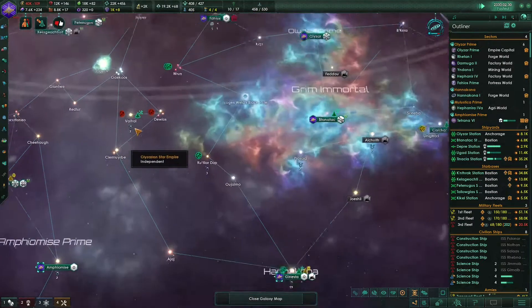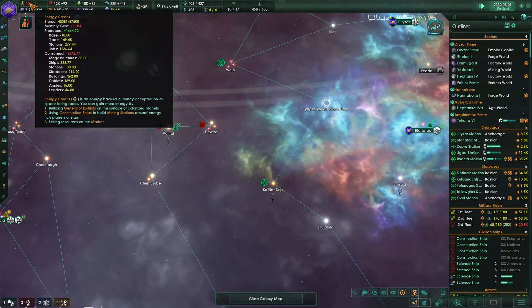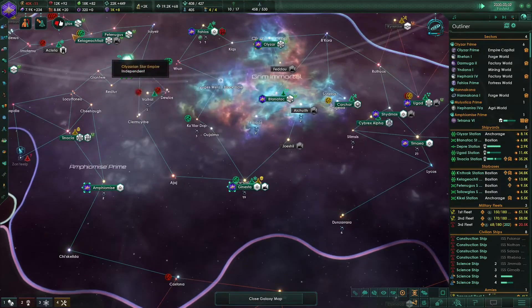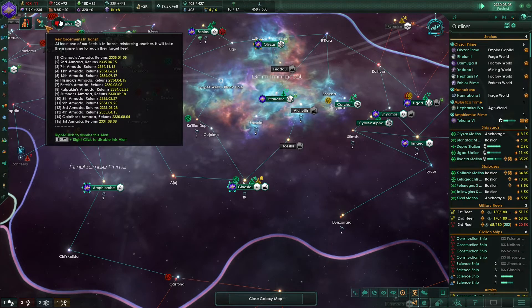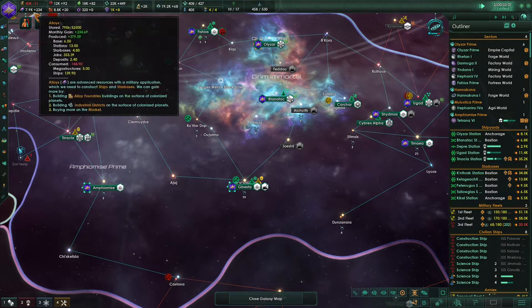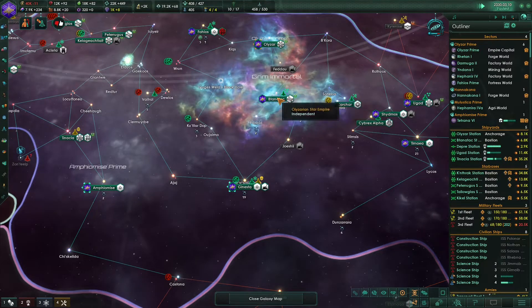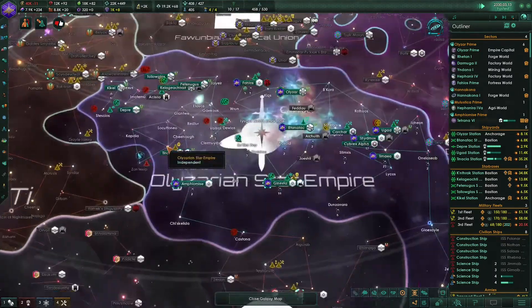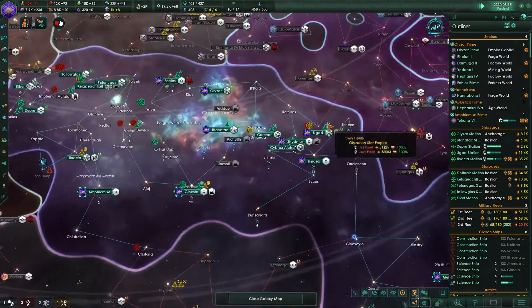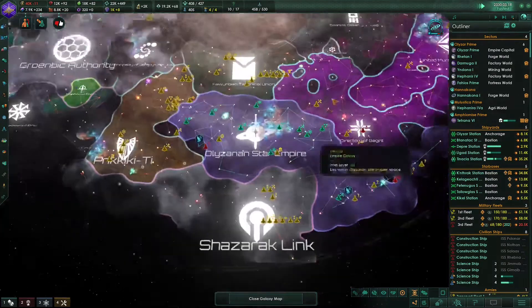Oh my god, what is going on over here? For a second we are losing like a hundred energy credits a month. Jesus Christ. We have some reinforcements - we are currently reinforcing the third fleet, which is going to patrol our territory in case the Great Khan appears and we have to send these two fleets away.